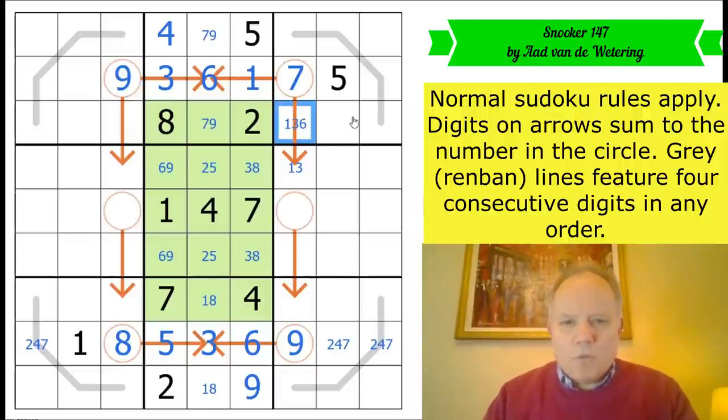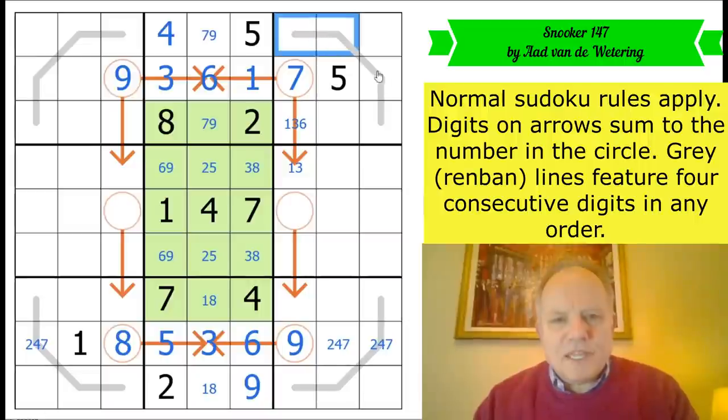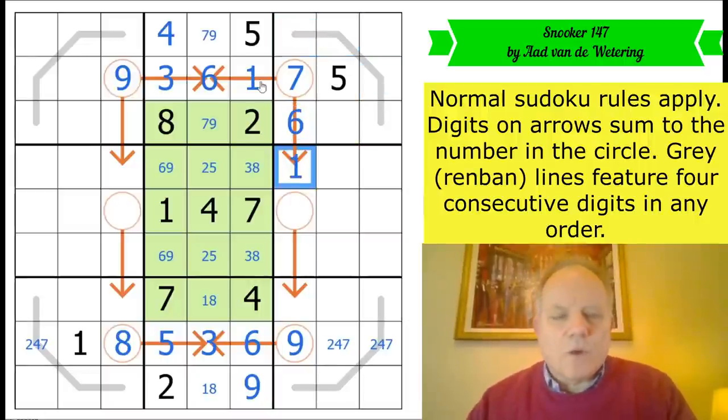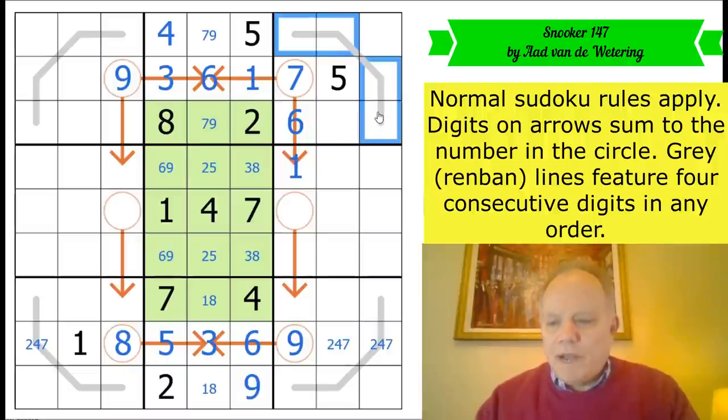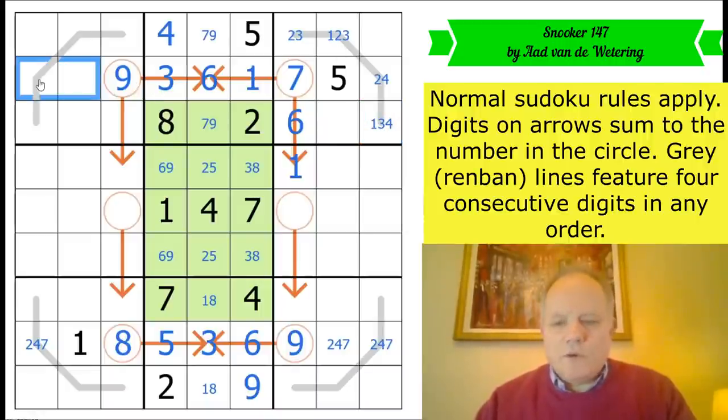Now I'm starting to panic — why did I say it had to be that way around? Yes, because of this renban which is now fixed. So this is now a one-two-three-four renban. We can't have four at the top, that also can't be a one, this can't be one or three, and this can't be two. We've still got two, four and eight to fill in the row.